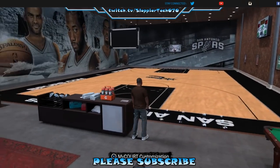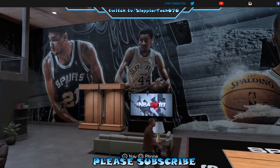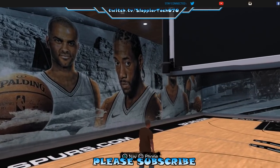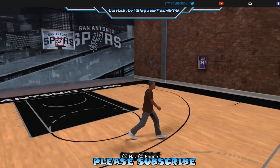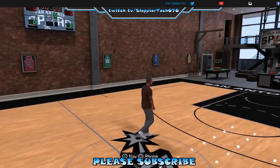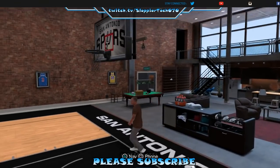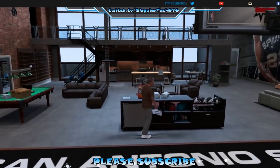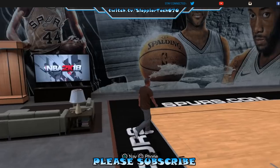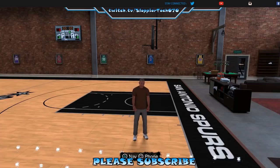Oh my god it's so beautiful! Look at that - they even got Tim on there, yes sir! This is beautiful. Anyways, this is where I'll leave you guys. This is how you customize your court on NBA 2K18. I will see you on the next video - if you like this please subscribe, please like the video, and I'll see you on the next one. Peace.